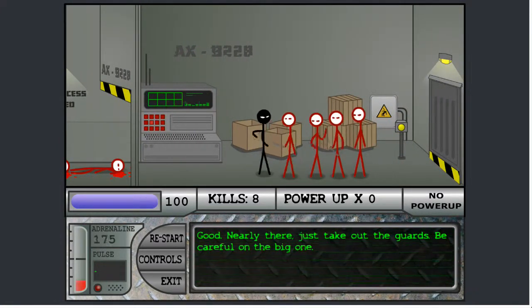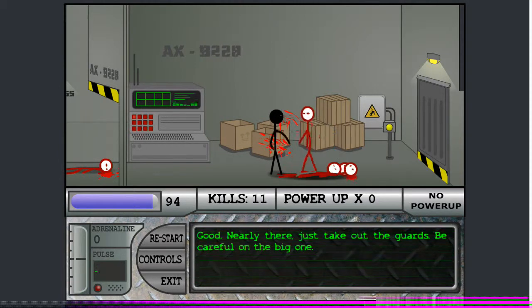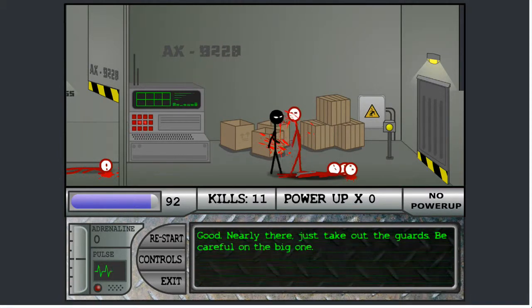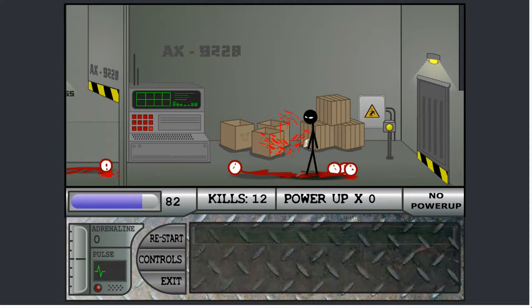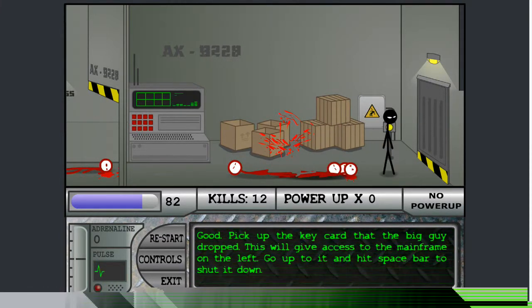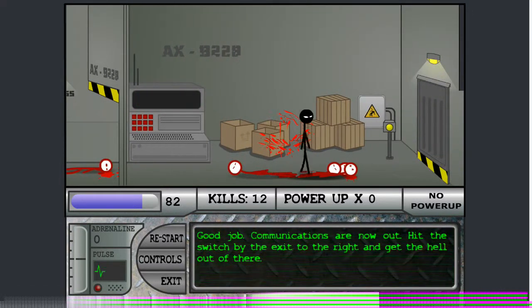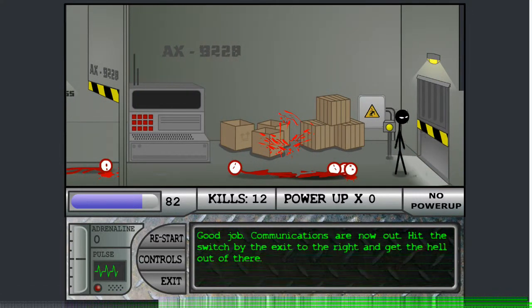Give me a little health. And take care of these four buttholes real easily. Except for this guy — he's a little bigger than the other ones. But we will nonetheless take him out. Pick up his key card. Mainframe. Now let's get the hell outta here.